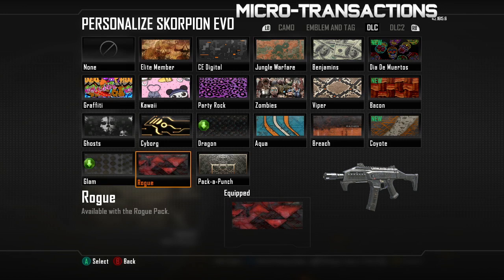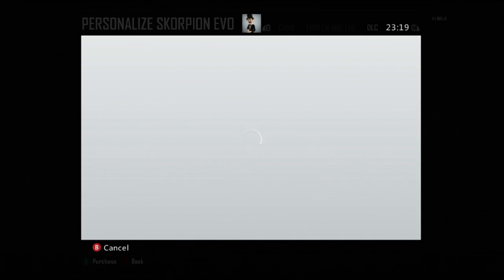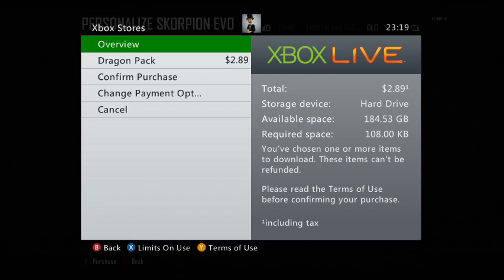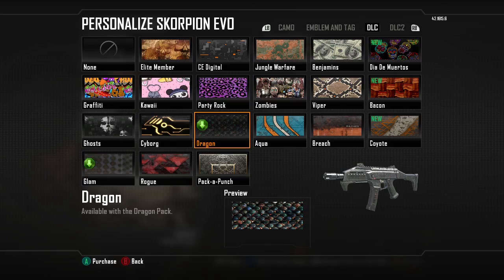Micro transactions — a topic I know you probably don't have much control over, but here goes. Speaking on behalf of all season pass holders, I personally think all DLC should be covered when you buy a season pass — that's all maps including zombies and guns, as well as camos and anything else you have up your sleeve. Please Treyarch, stand up against the fat cats at Activision.